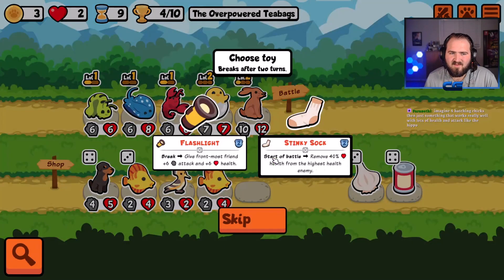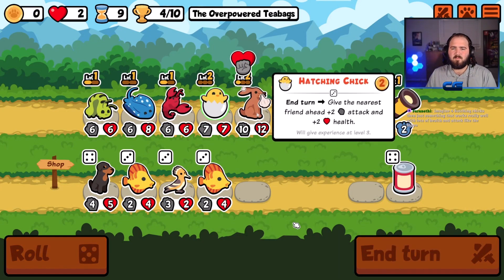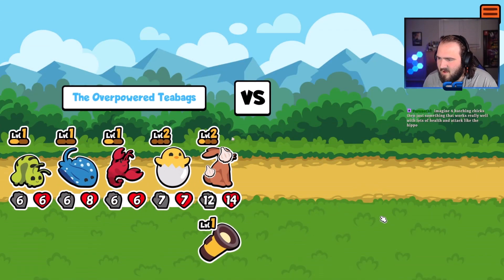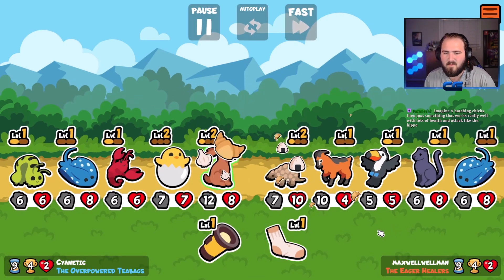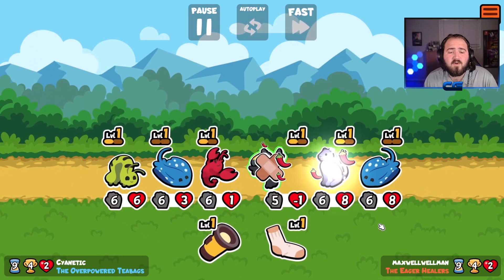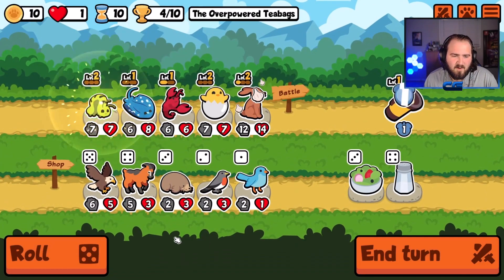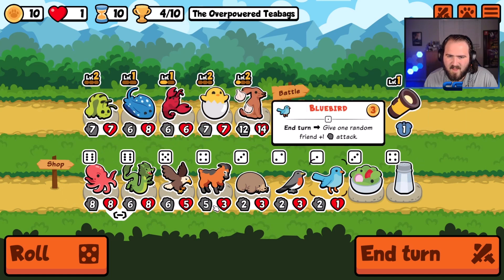Give me the flashlight, give me a garlic — yes! Imagine four hatching chicks, then something that works really well with lots of health and attack like the hippo — that would be pretty cool. The tar is my worst enemy. The tar is my worst enemy — he ended our run earlier because he's such a doo-doo head.